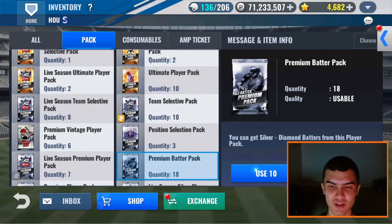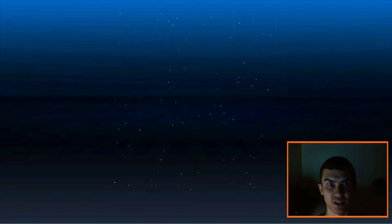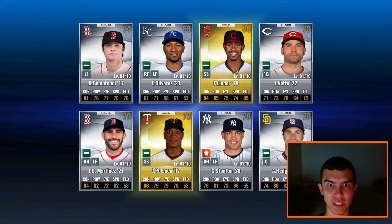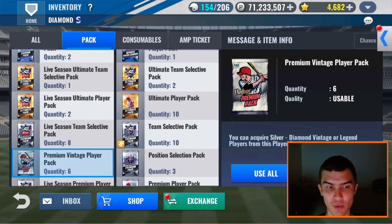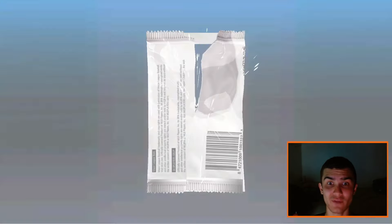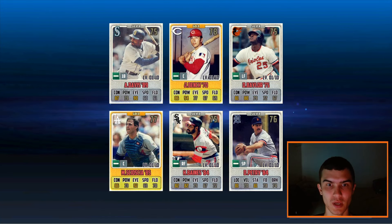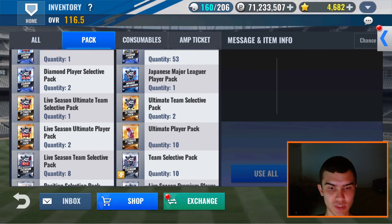Moving on to the premium batter packs — let me know how many diamond primes you guys have gotten out of the My Free Agent Market. I've gotten five diamond primes on this team and I'm waiting on a sixth right now. My Red Sox team surprisingly has been the team with the least amount of diamond primes — only one or two — which just goes to show how frequently those diamond primes roll around. Let's do premium vintage player packs — six of them. Can we pull a legend? I have a grade increase ticket on this team. No legend — two golds and four silvers. No Astros — a Dodger, Johnny Bench (that's a good catcher card), and a Seattle Mariner.